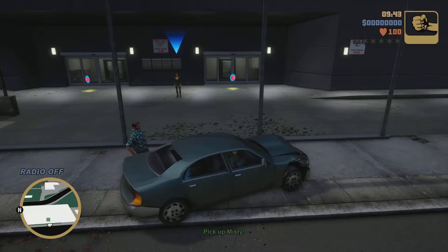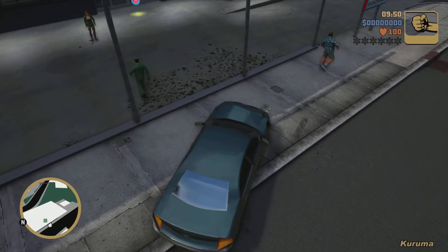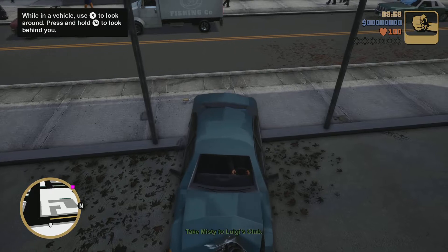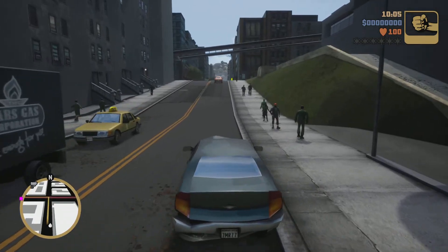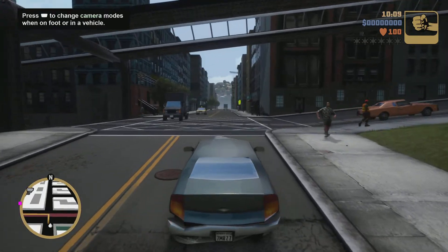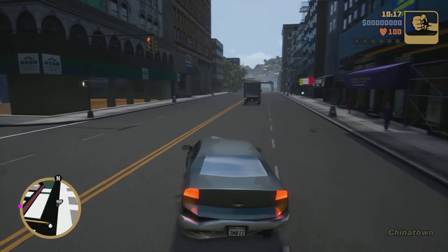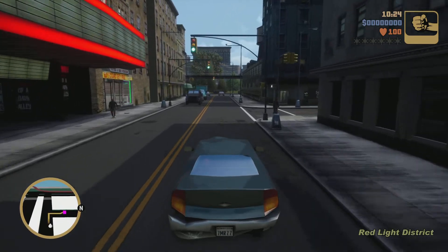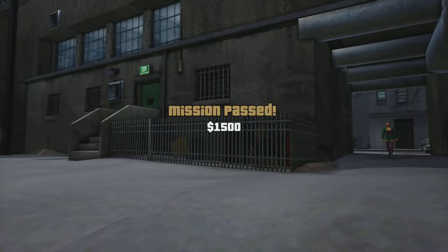I don't understand what I'm supposed to do here — do I get back in the car? Let's get closer to her. Well, she's just picky isn't she. The controls are very good compared to those old ones — they certainly smoothed that out. There's one mission done, $1,500. That was kind of a short ride.